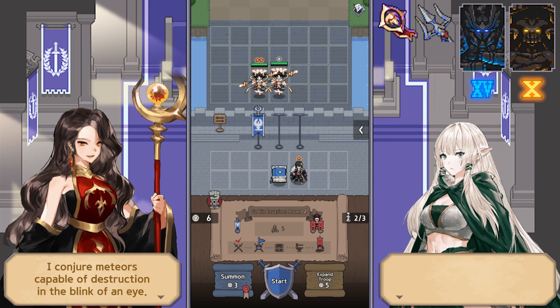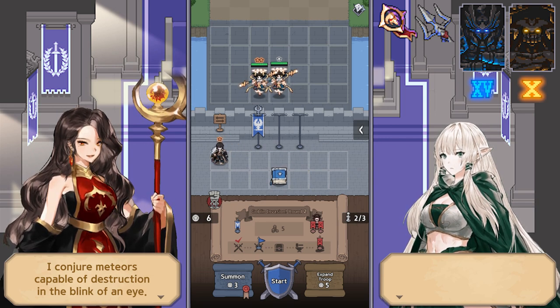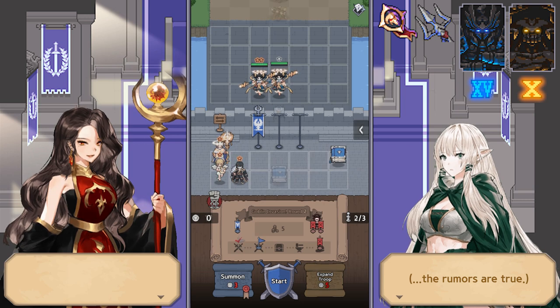Past round one you'll still get the units, the mechanic just doesn't apply in the same way. So I've started up another invasion chapter to show how this interaction works — round one: one, two. I can summon one more.